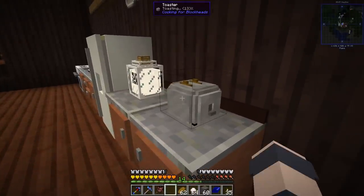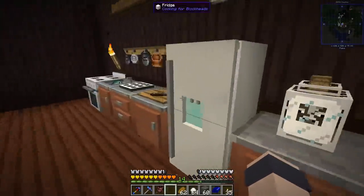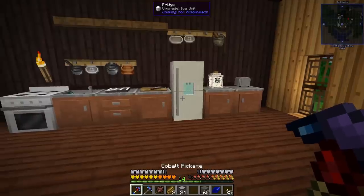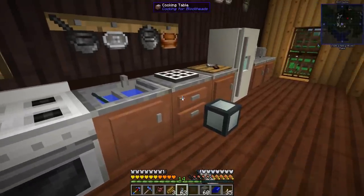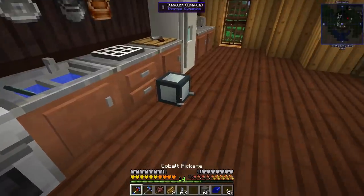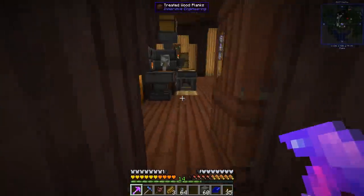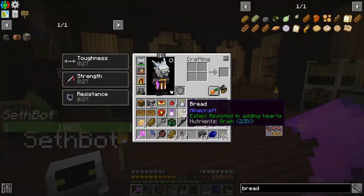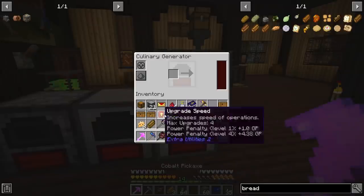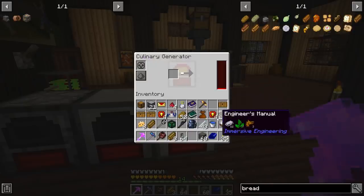I didn't expect that — I thought it would happen automatically. It's toasting at 20%... darn. So our plan kind of fell through — I thought we could hook up an item pipe and just pull out toast automatically, but turns out no. You can't connect to this thing. At best we can automatically make bread with three pieces of wheat, and that's worth 24,000 RF each — not bad, but a little slow.